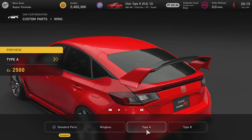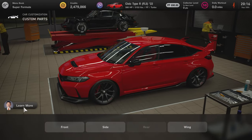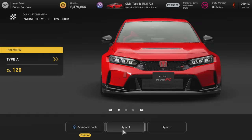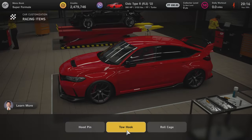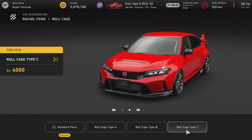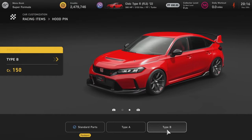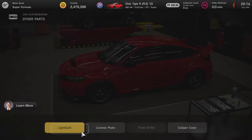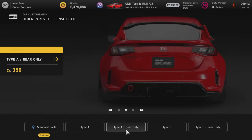I like Type A — it looks pretty cool, so I'll go with that. Under racing items we've got hood pins and tow hooks — I really like the red tow hooks, red on red. We also have Roll Cage Type A, Type B, and Type C. I'm going to slap on a roll cage and hood pins.